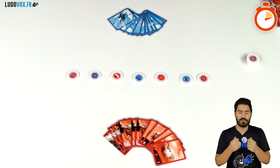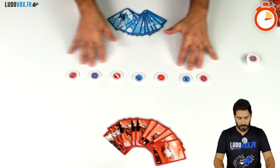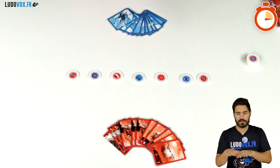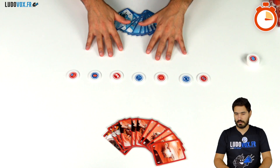It is best of three — you need to win two rounds to win the game. To set up a round you place seven outposts and alternate the colors. The starting player is the player who has the least outposts.